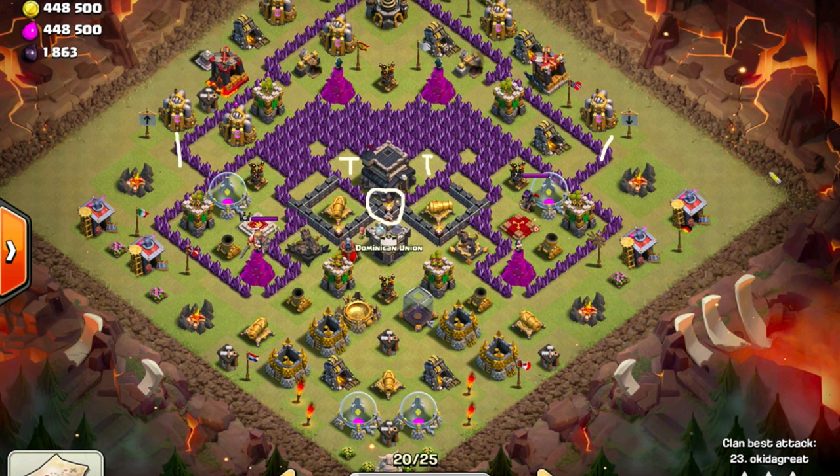For spells I'm bringing a jump, two heals, and a lightning. I'm using the lightning on the Clan Castle so my golem doesn't take too much of a hit while moving around.